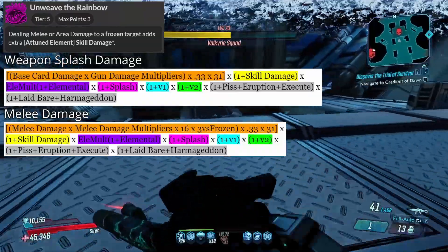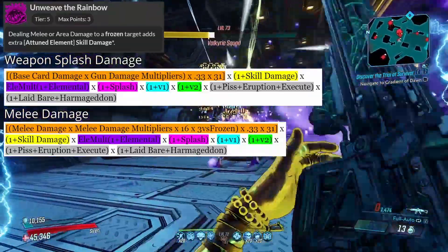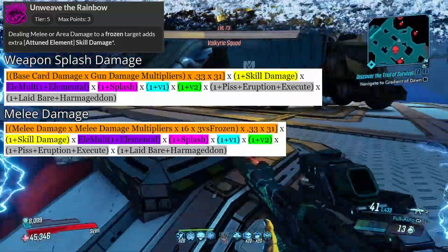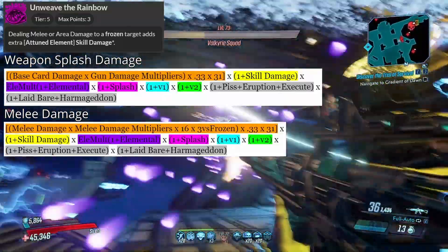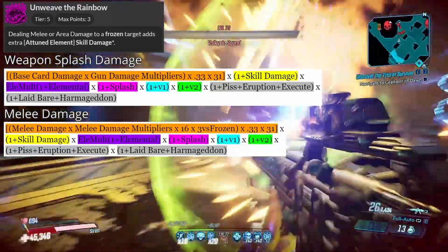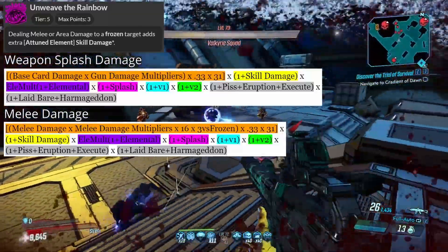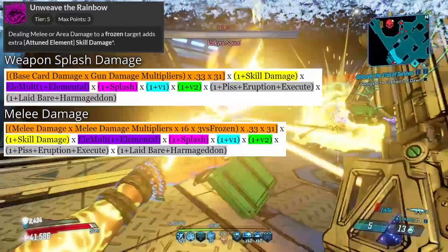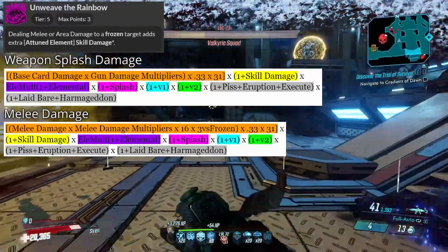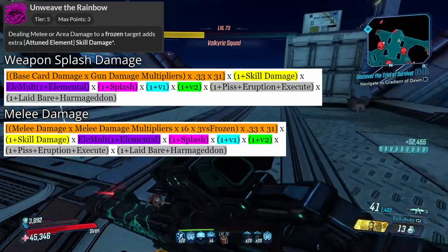For the melee side of Unweave the Rainbow, everything is similar. However, the base damage is your melee damage times your melee damage multipliers times 16 for the melee damage mayhem scaling, and then against a frozen target times 3, as melee damage is 3 times effective against frozen enemies. That is then multiplied by the Unweave the Rainbow percentage and the 31× mayhem scaling. As long as you understand this skill and know how to build for it, Unweave the Rainbow can hit for some crazy, stupid numbers.